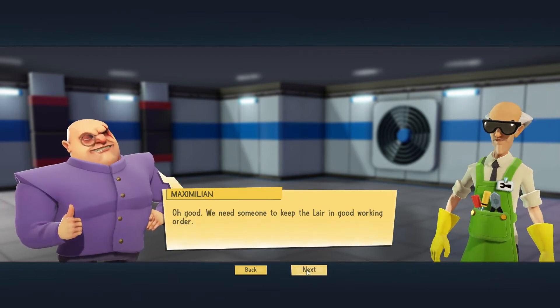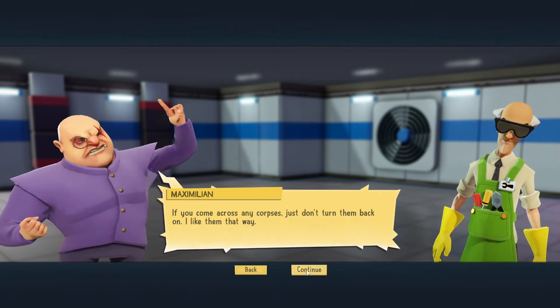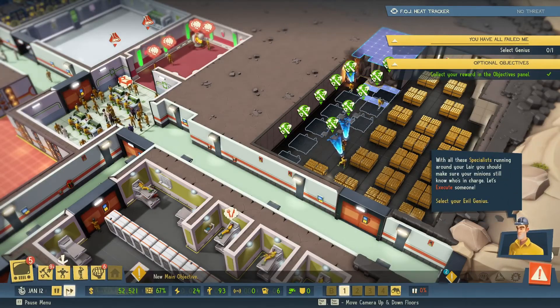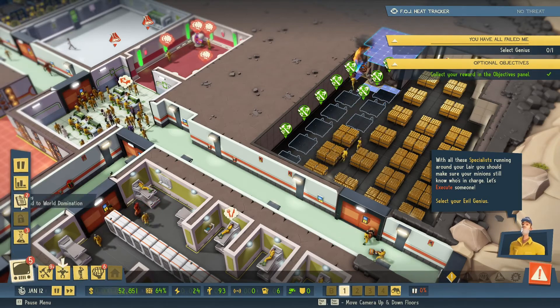We need someone to keep the lair in good working order. If you come across any corpses, just don't turn them back on — I like them that way. With all these specialists running around your lair, you should make sure your minions still know who's in charge.